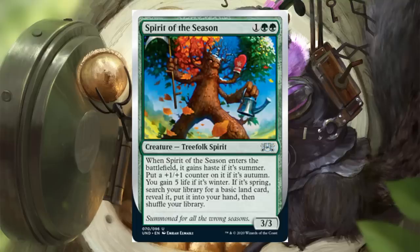Spirit of the Season — an uncommon, 2 green and 1, Treefolk Spirit 3-3. When this enters the battlefield, it gains haste if it's summer. Put a plus 1 plus 1 counter on it if it's autumn. You gain 5 life if it's winter. If it's spring, search your library for a basic land card, reveal it, put it into your hand, then shuffle your library.